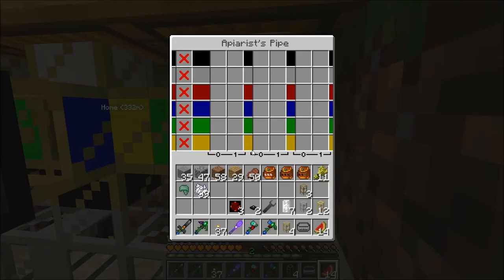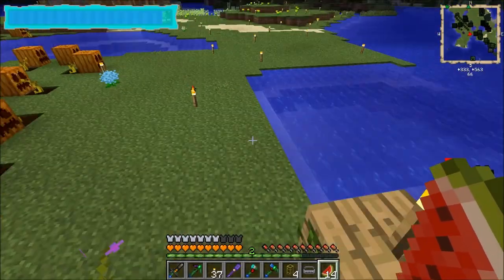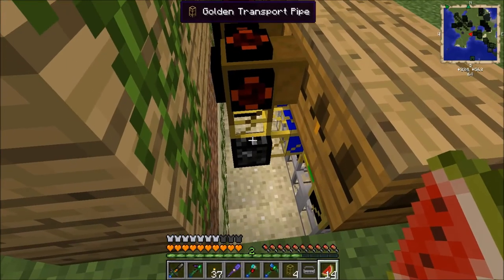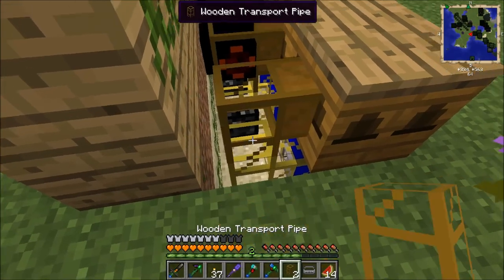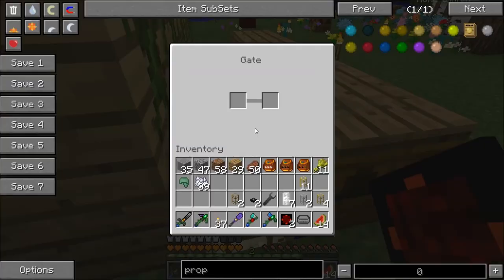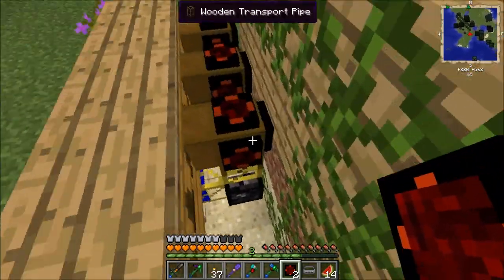White needs to be bees, black can be anything. I already have a plug there so I don't have to worry about that one. Then just the wooden pipe, gate items, inventory energy pulsar - I'll go ahead and do that over here.